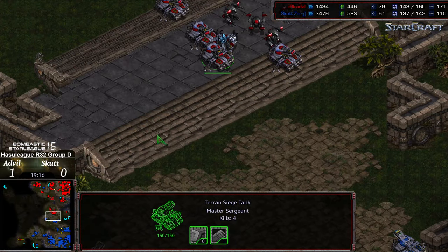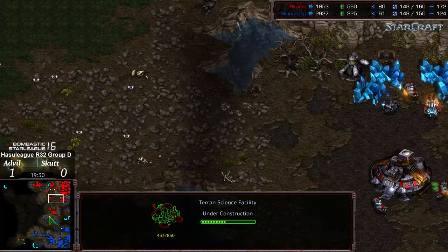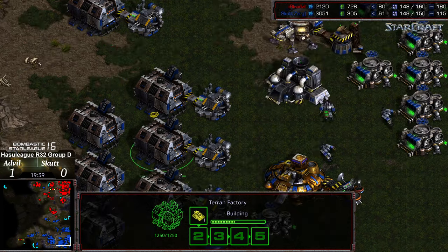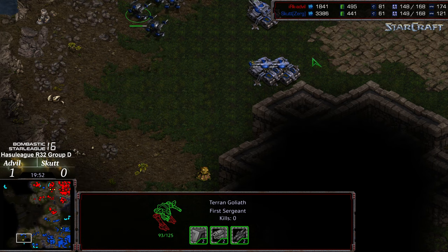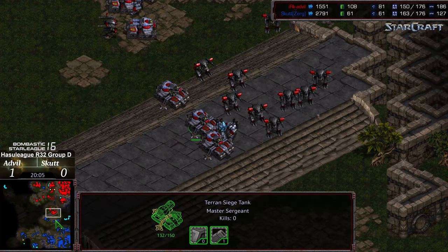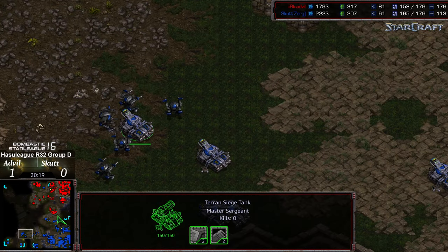Scut staging up to maybe open up that 3 o'clock base. Also wondering if there's going to be a counter drop across that 6 o'clock — Goliaths currently holding that position. Science facility being constructed, making its way towards plus two weapons. So Scut is going to hold that weapons advantage for quite some time and is already working on plus three weapons, plus one armor. A larger amount of factories should mean more troops, but somehow Advil's still maintaining that overall troop count — might be just because of SCV production. So if you deduct 20, it's 132 versus 149, so it is an army lead for Scut, although at a positional disadvantage on this standoff.